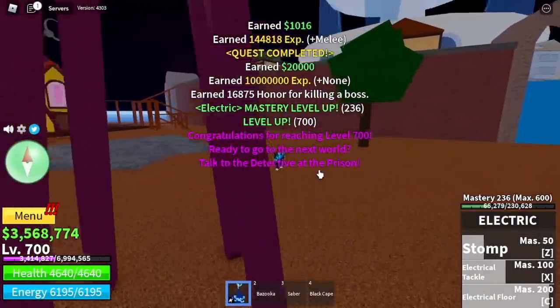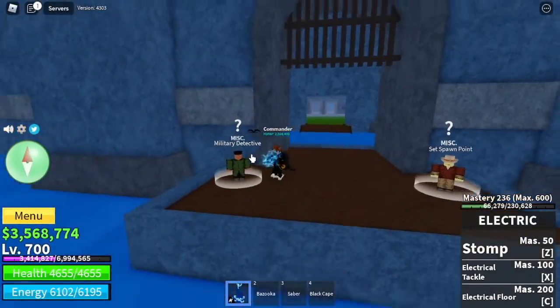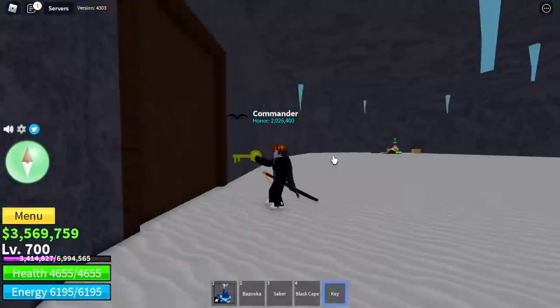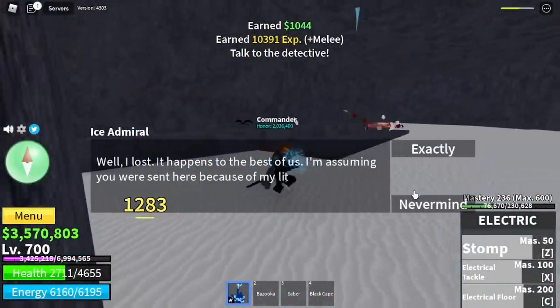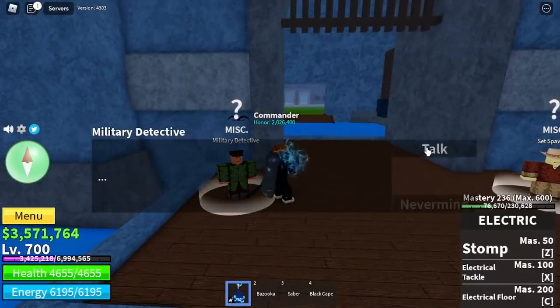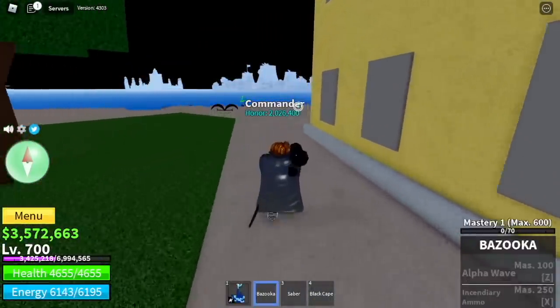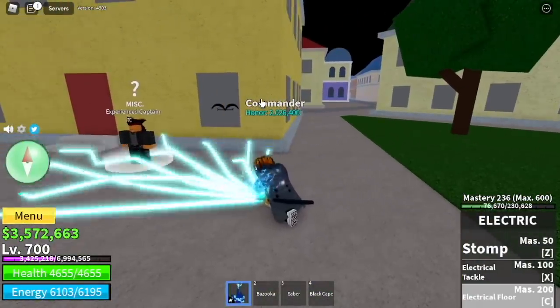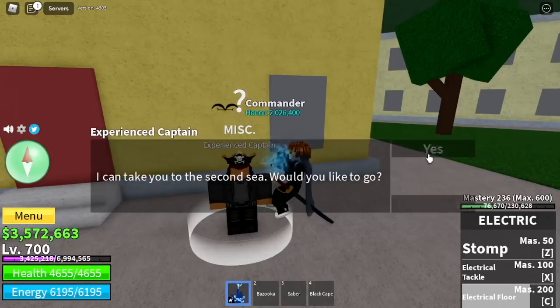Next up, the Prison Quest. Stat check: melee is around 1,000+, defense is 892 — but it should be 900 or 899. So in the prison, talk to the military detective, get the key, go to the frozen village, defeat the ice admiral, go back to the prison, talk to the military detective and he will then send you to the middle town. Look for the experienced Captain — talk to him and he will then send you to the second scene.